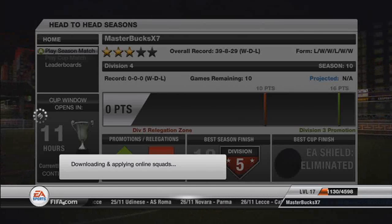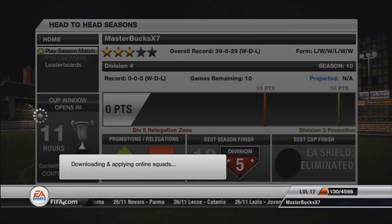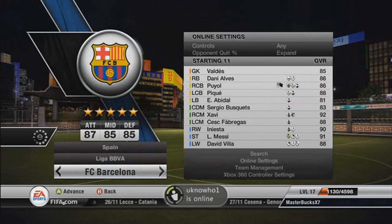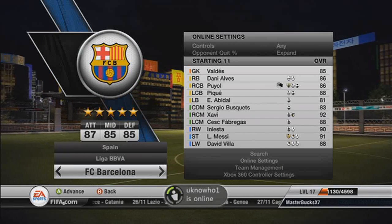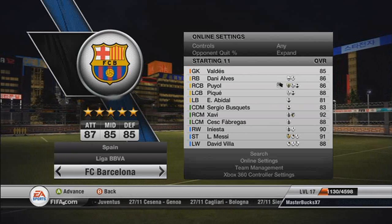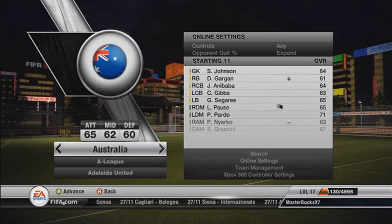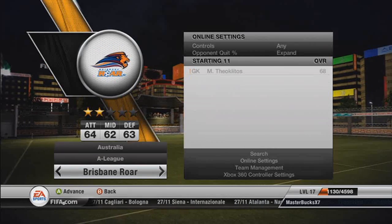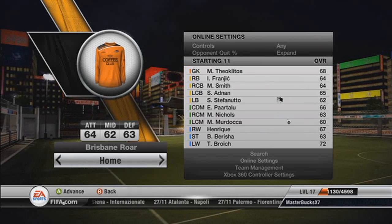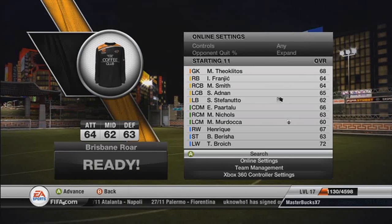Hey guys, this is Gowen. I'm yours again with the Master Bucks and today we will be doing episode 4 of the World's Greatest Manager. Today's team will be Brisbane Roar as voted by you guys in the comments section — the top 2 most liked team was Brisbane Roar. So let's do it. Whatever team you want me to play as, put it in the comments section and if it gets top liked then maybe I'll play as them.